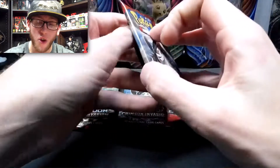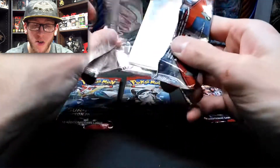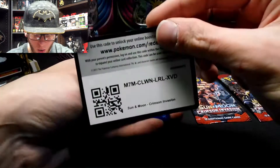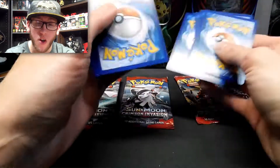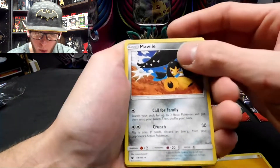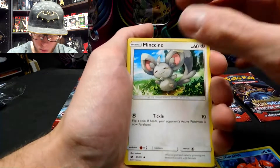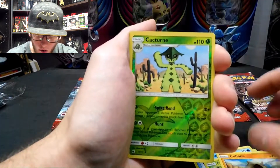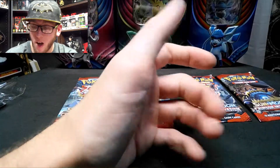Next pack — third pack. Five packs left after this. It's a common pack, so here's the code for you. Energy. Mawile. Lairon. Lurantis. Corphish. Minccino. Magikarp. Exeggcute. Cubone. Reverse Holographic Cacturne. And Mamoswine. Not bad, not bad.